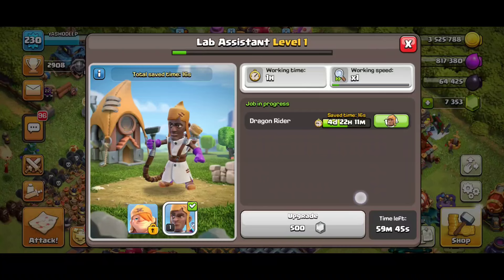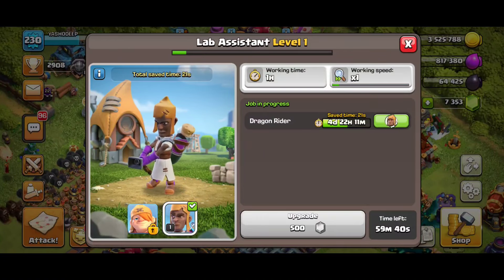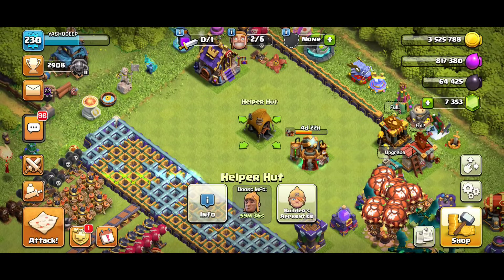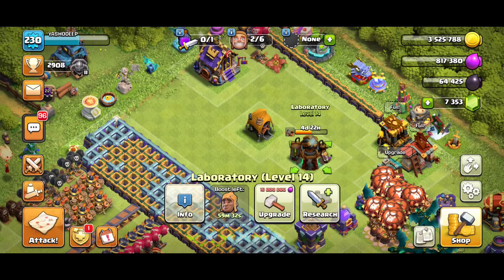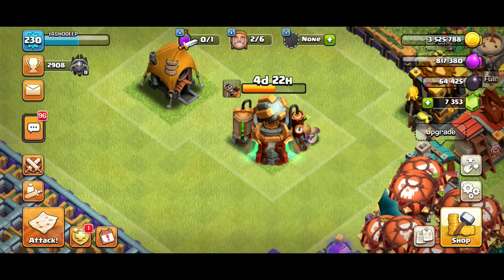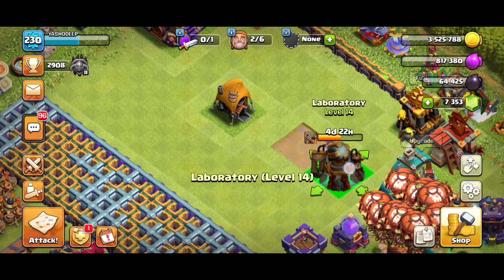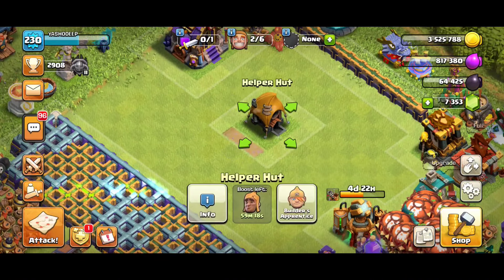You can upgrade it — I think up to level 8 or 10 — and it will basically help with the research going on in your laboratory. You can see the Lab Assistant working outside the laboratory. Thank you so much for watching, please subscribe if you're new, and I'll meet you in the next video — peace out!